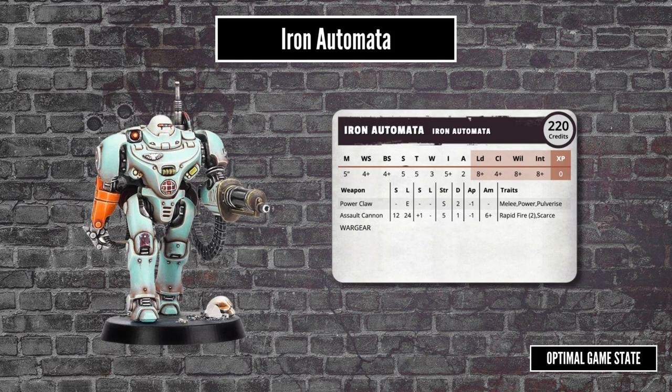UR-025 from the Blackstone Fortress box is perfect for this. It has a fantastic assault cannon, but on occasion will go insane, try to kill your gang members, and then disappear into the tunnels, never to be seen again — leaving you out of credits, and probably with a few gangers bleeding to death.